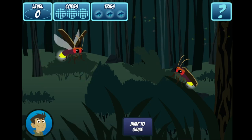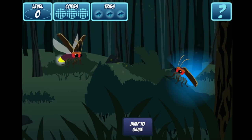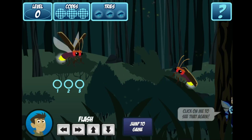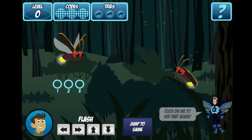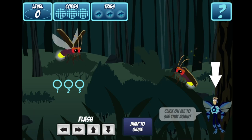Now watch the flash code that the firefly on the ground makes and remember it. Got it? Okay, now using the up, down, left and right arrows, repeat the code. If you want to see the code again, click on me. I'll repeat the code.